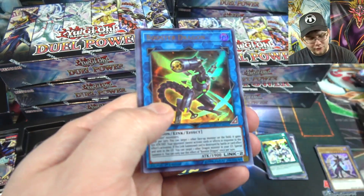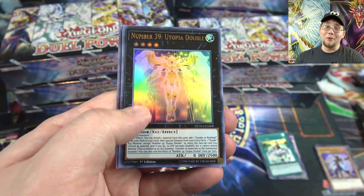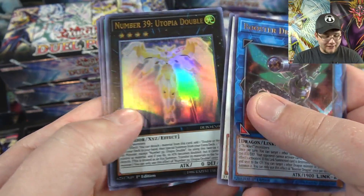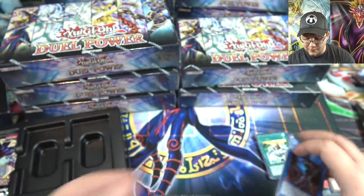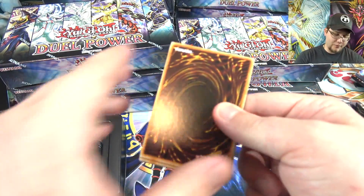We finally got the Borrelf card — I forgot about this one. Booster Dragon, a link monster, Naturia Beast, Number 39 Utopia Double — so technically we have a new Number monster, which means I've got to rearrange my Number binder. New form of Utopia is actually in this. Mark of the Rose and El Shaddoll Construct — so happy that got a reprint, those are tough to get since it's off the ban list.